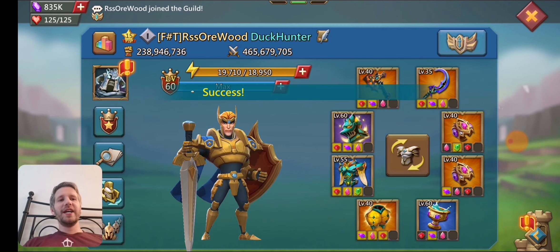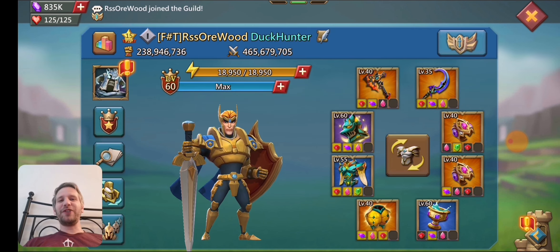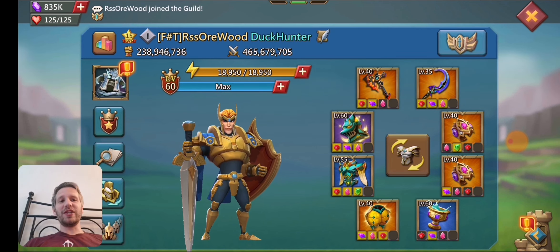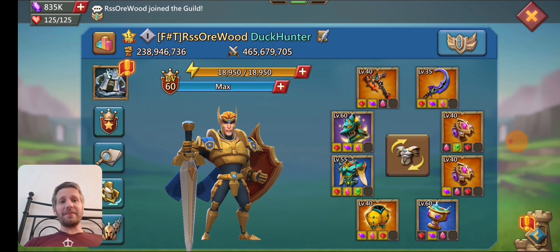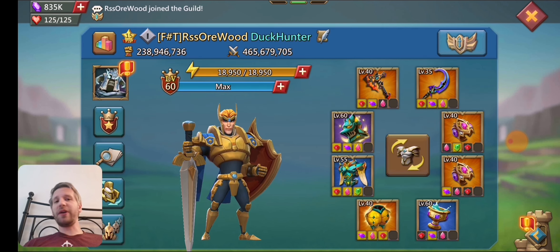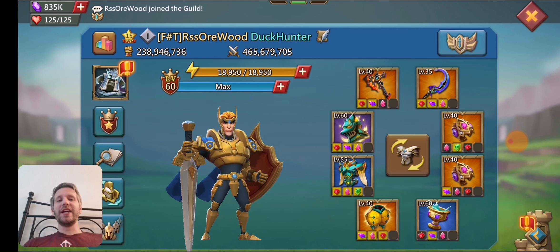I'll just throw the gear on right now. This is the free to play trap gear that I usually use — it's kind of a mix of level 60 stuff and some free to play mythic. I actually can upgrade this pretty easily right now, and I'm probably going to do that because I'm going to be switching some jewels out and making a construction set with jewels in it just so I can do some construction gear trapping as well.